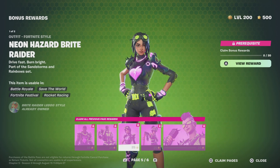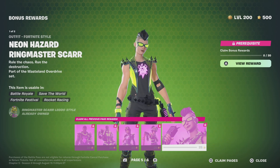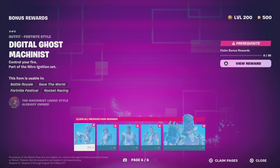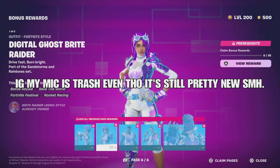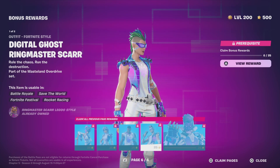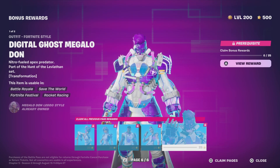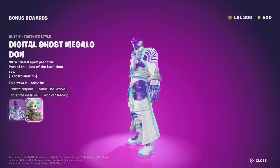Then the final styles for these skins — Digital Ghost. We have Digital Ghost Machinist, which is like white and purple, Digital Ghost Bright Raider, Digital Ghost Rust, Digital Ghost Ringmaster Scar, Digital Ghost Megalodon. That's the final style for Megalodon.